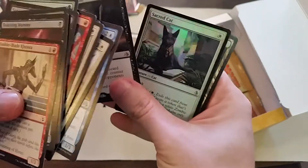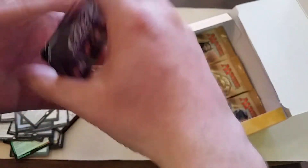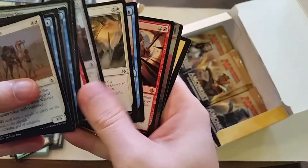The buy-a-box promo again — but at least I got a foil out of it. I always hate actually pulling the cards out of the promo slot that you would have ended up with anyway. There are only a few times where I've been okay with that. Goblin Rabble Master was the buy-a-box promo for that set and he was also in the set of course, and he was one of my favorite Goblins.